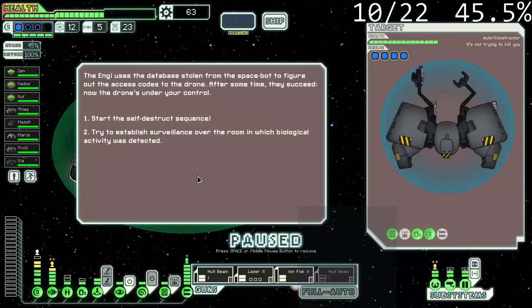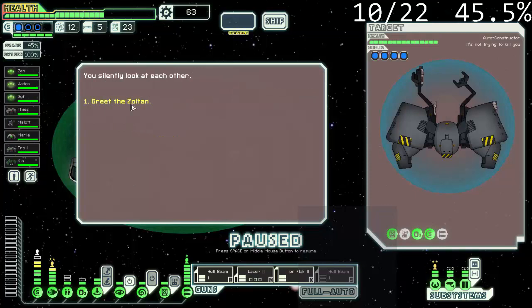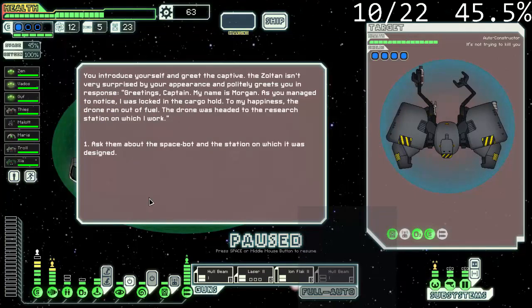Try to have surveillance over the room in which biological activity was detected. We'll take it as far as it'll go, right? A Zoltan's figure appears on the screen — they are a prisoner locked in the small cargo bay of the ship. Zoltan appears quite healthy and slowly paces around the room, unaware they are being watched. You reach out to greet the captive. The Zoltan isn't very surprised by your presence and politely greets you. The ship is a strange-looking rebel drone.